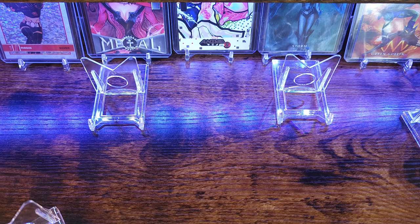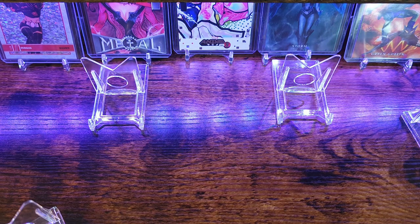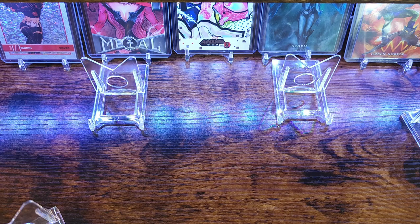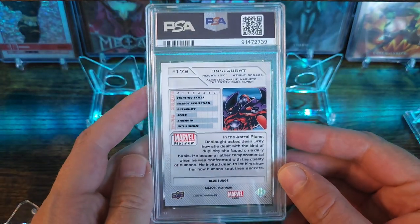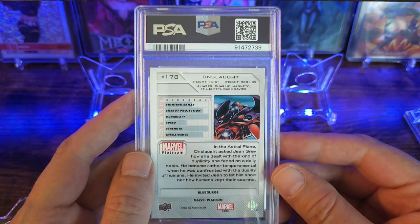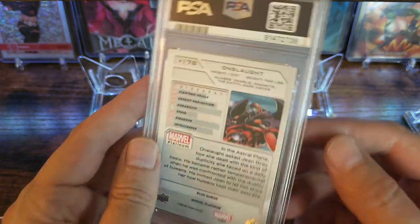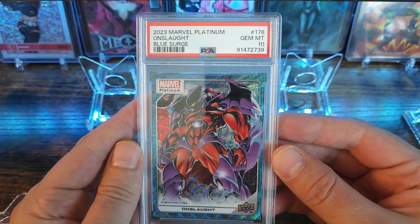Let's go ahead and crack into this Comp C one. This is just going to be from an auction that just got over about a week ago. It's going to be from the set Marvel Platinum. It is a slab card from PSA for one of the characters I do collect — this is Onslaught. I do have this card raw, I just didn't think it was going to gem mint, and we got it in a 10.